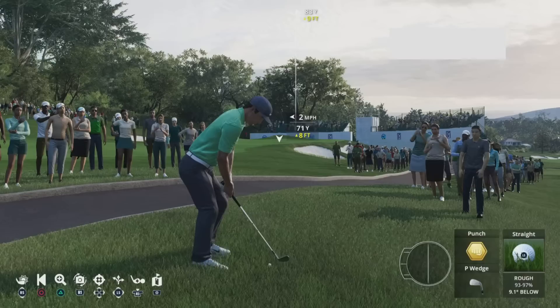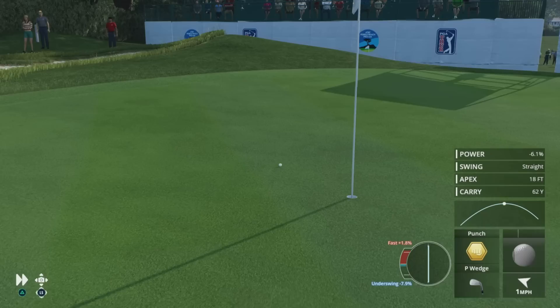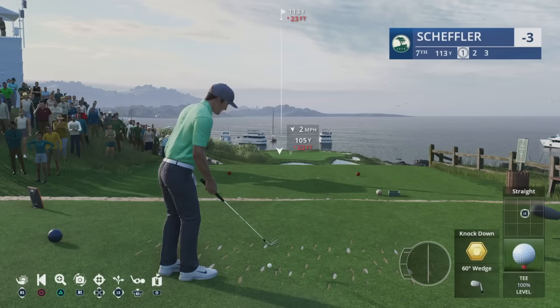Then we have the punch shot. This is a really low shot without a lot of power. It keeps the ball under the wind and generates a lot of roll. It's used to get out of trees and back onto the playable areas, and is ideal when in hazards.